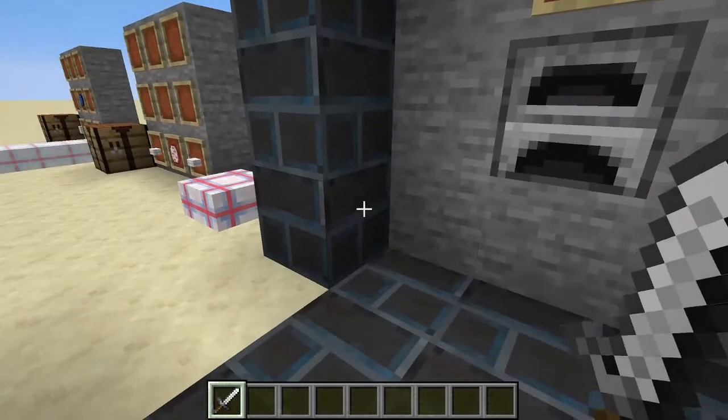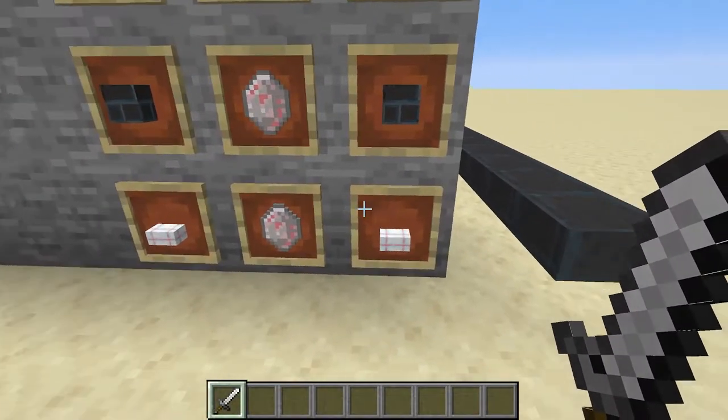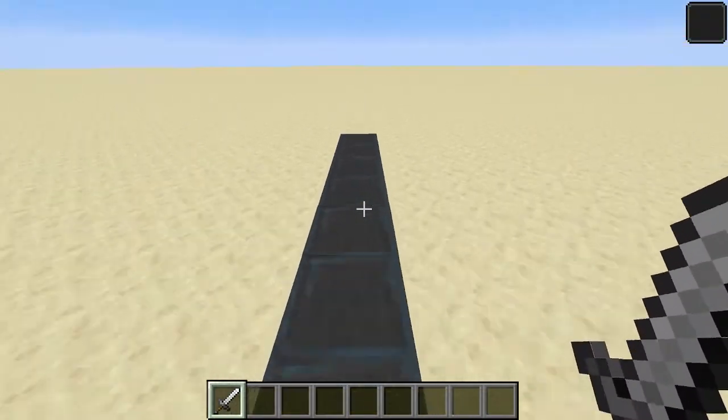Dark Brick can be used to upgrade Mistrum Conduits into Phantom Rock, which allows one to travel very quickly, invisibly.